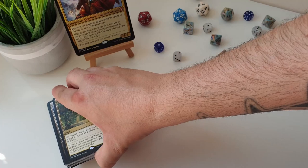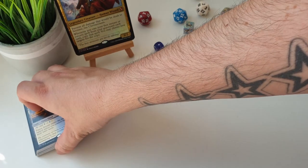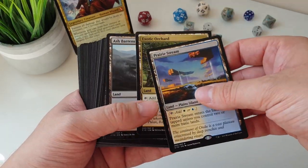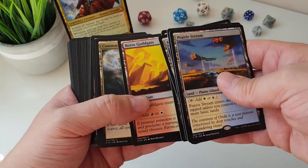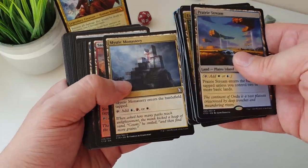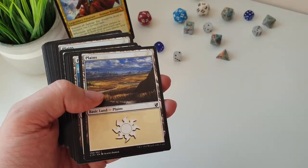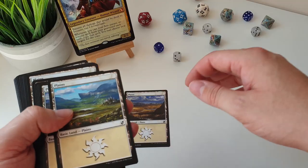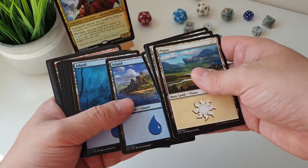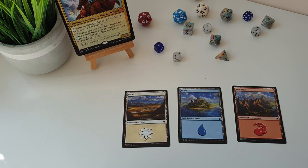Into the mana base, and we get some rare reprints - we've got Prairie Stream and Exotic Orchard in here. The inclusion of Prairie Stream is pretty cool; it's one of those lands that could come into play tapped or untapped, but at least it's better than a card just flat out entering the battlefield tapped like Boros Garrison or Guildgates. Flicking through the non-basics we get a lot of enter-the-battlefield-tapped cards, so this is going to be one area where you can make an instant improvement to the deck.